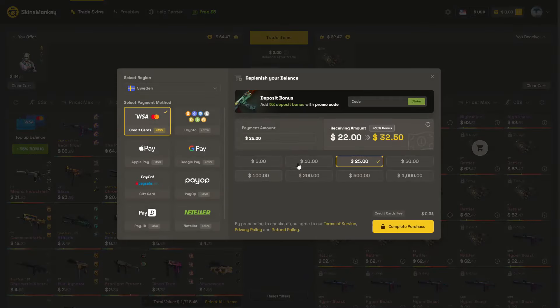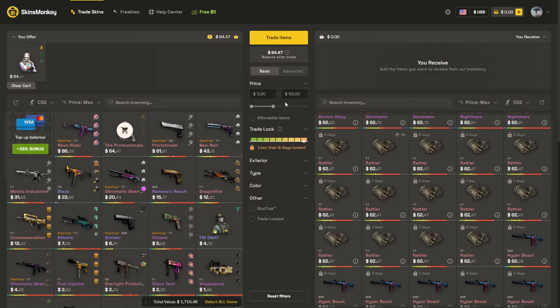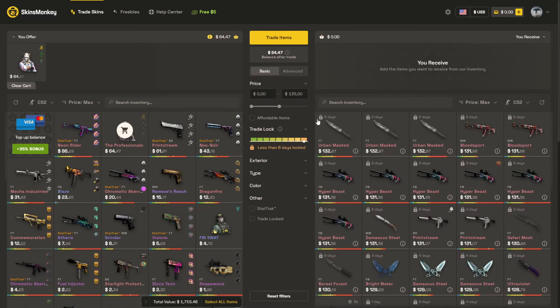And as well, if I would like to top up my balance, maybe I would like to get something more expensive, maybe $100. If I would use the code Jerry, I could simply claim a 5% extra bonus. So from $100, I would get $135 — basically $35 just for free. And if you would simply spend $135, you could get a Minimaware Bloodsport.